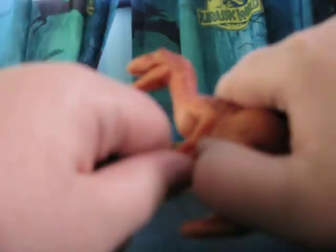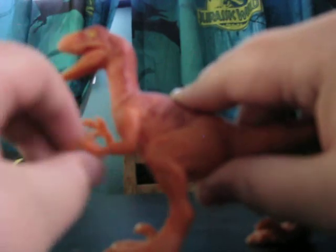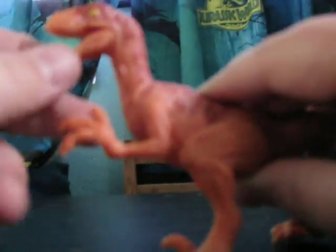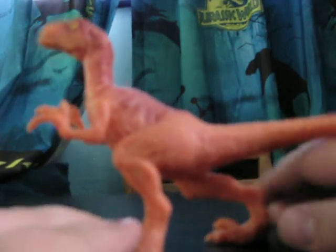Articulation is pretty good. Legs can move. Arms can move, but I'm afraid of moving the arms because they're made of really flimsy plastic — I feel like I could just rip it off. So I'm not going to move the arms that much. The jaw can also open and close. The tail isn't articulated. That's pretty much it for articulation.